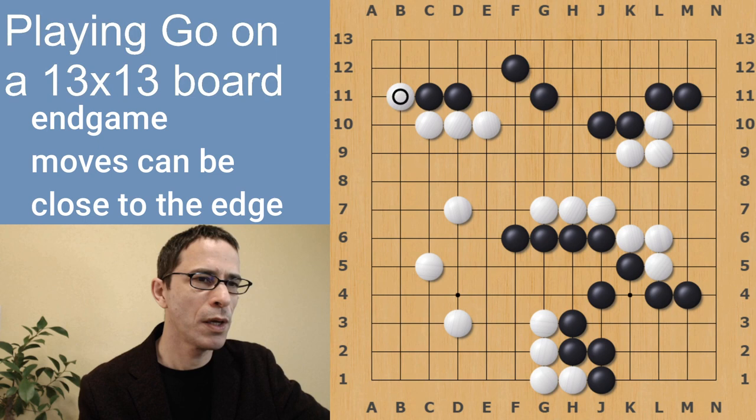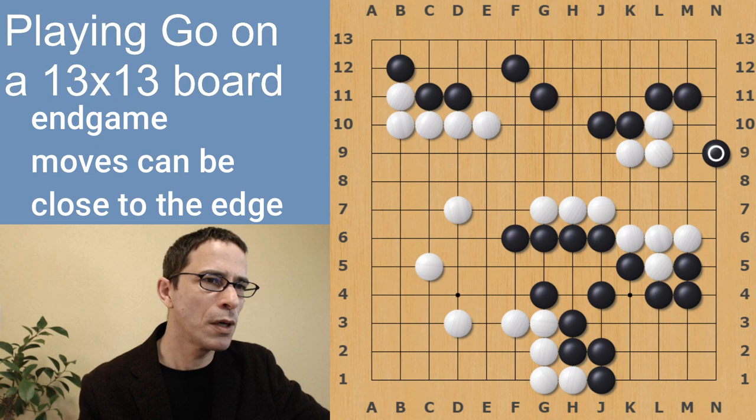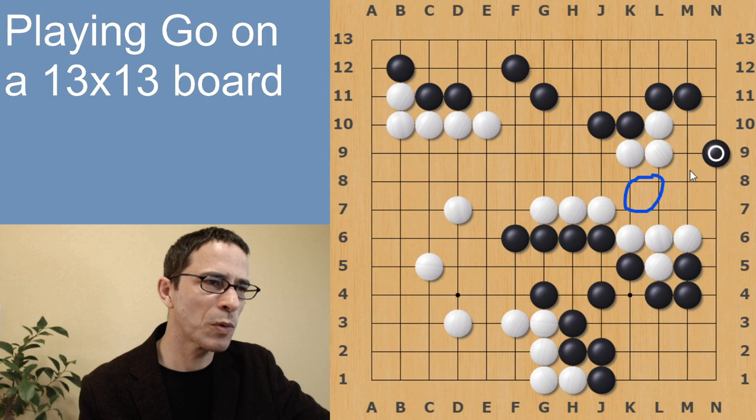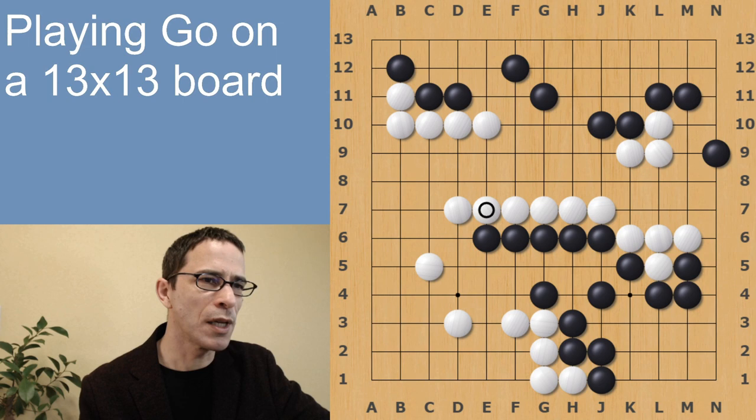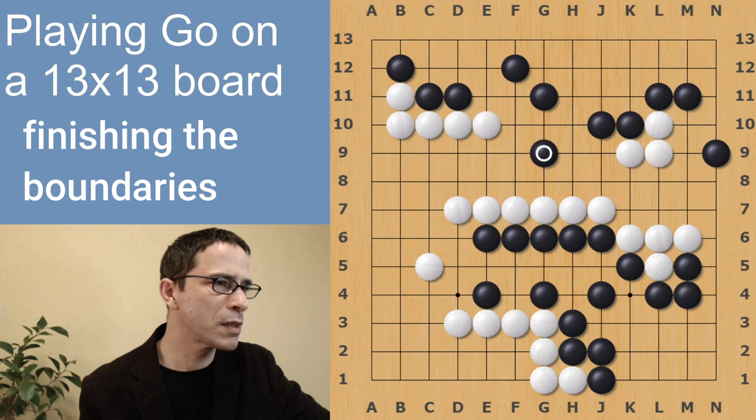White played this move, establishing the wall for White's territory on the left side of the board and reducing Black's upper left corner. Here the players are just trying to establish territory lines. When Black plays this move, White has to start to feel a bit uneasy about these stones because the space where White was hoping to make two eyes seems to have been reduced. So this is a good time for White to finish connecting up to the left — White has made a connected shape here, connected to the big territory on the left. That makes these stones on the right safe, and at this point the players are just establishing the borders of their territories.